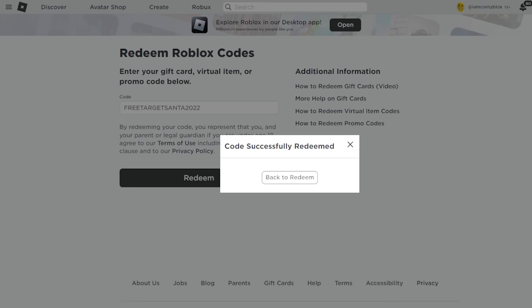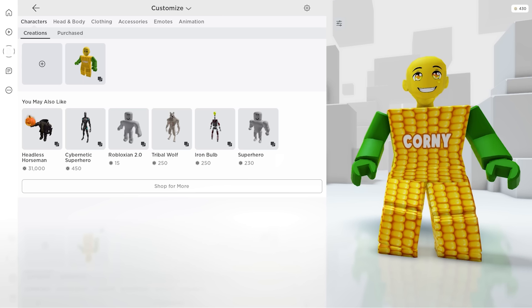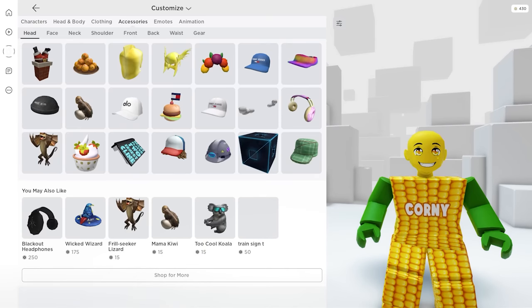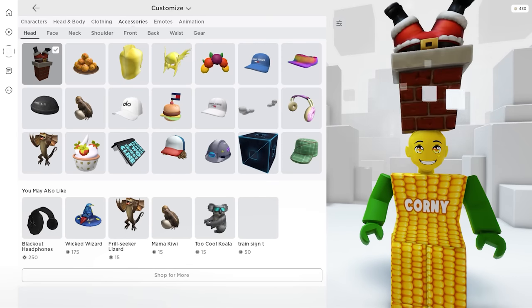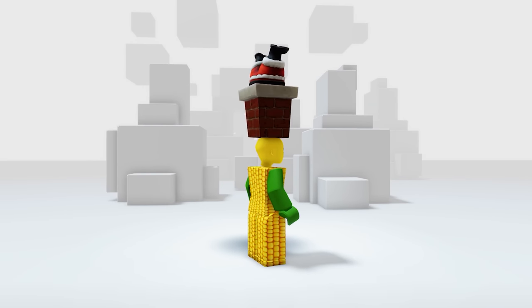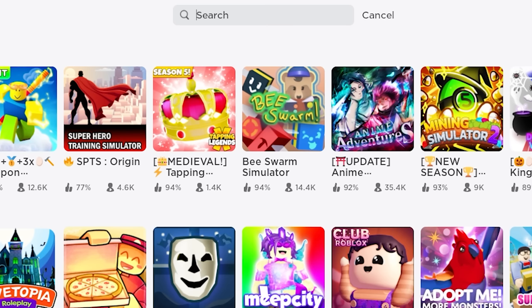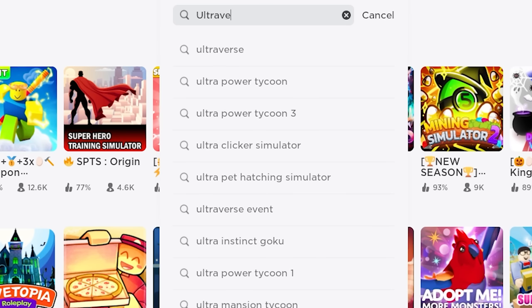The item should be in your inventory by now — let's go ahead and check it. In your accessories then the Hat — here it is! This is so huge. It's beginning to look a lot like Christmas! Next, search for the game called Ultraverse by Ulta Beauty.